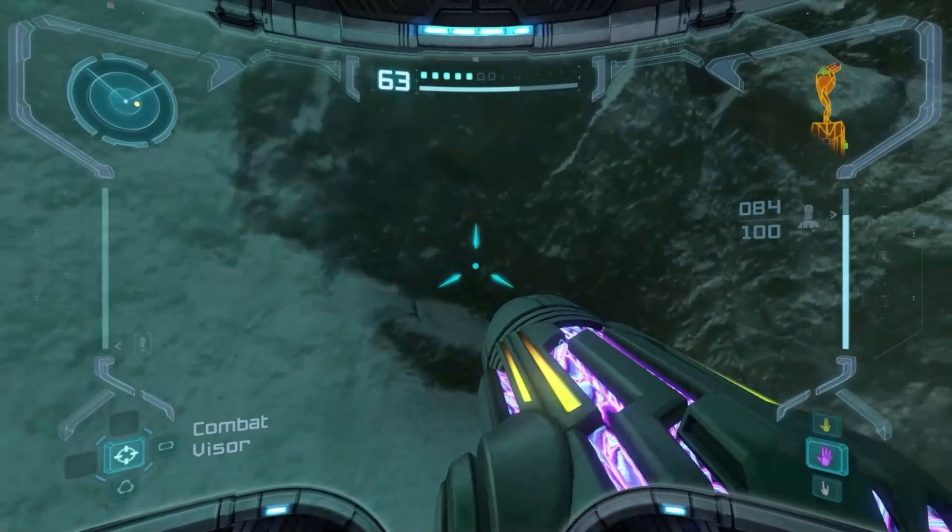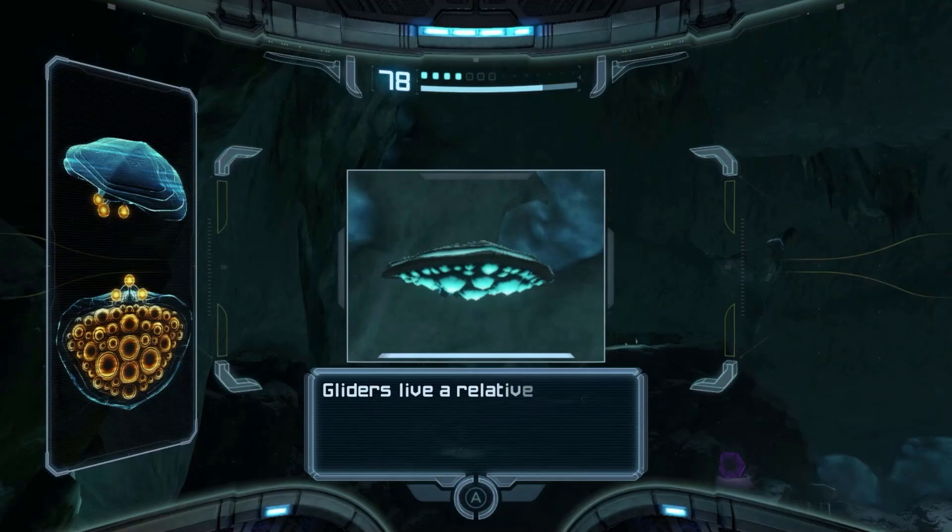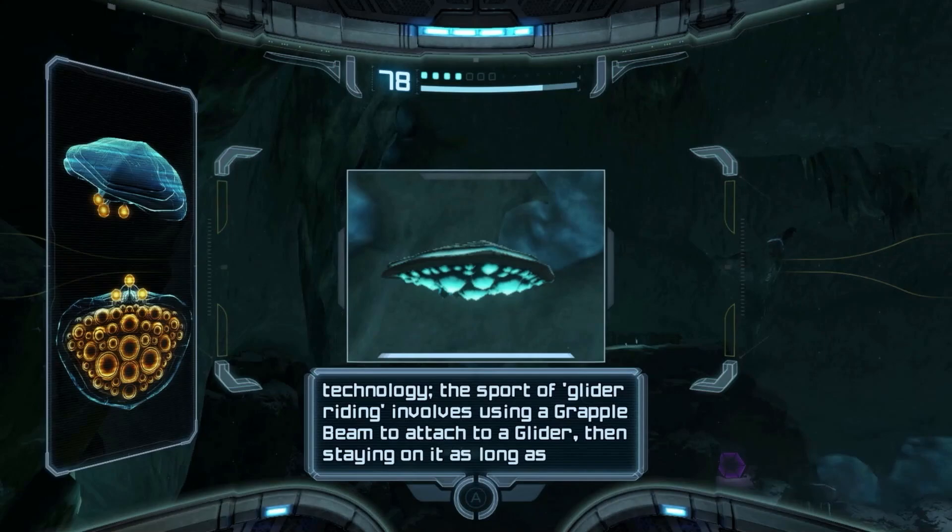We're looking for an item to help us get through the water. There are a couple of interesting enemies in here, like this Glider — docile airborne creatures with unusual magnetic properties. Gliders live a relatively peaceful existence and have a magnetic signature attuned to common grapple beam tech. The sport of glider riding involves using a grapple beam to attach to a glider and staying on it as long as possible.